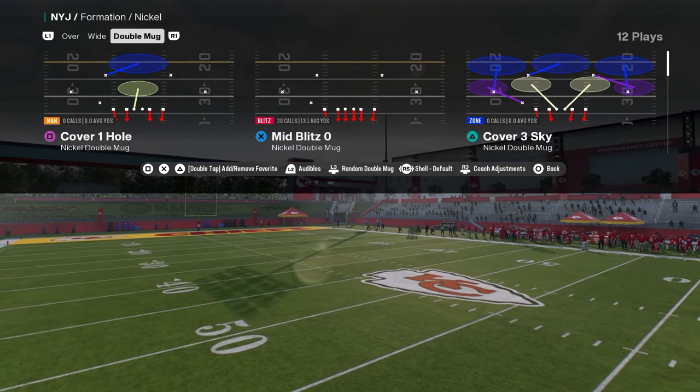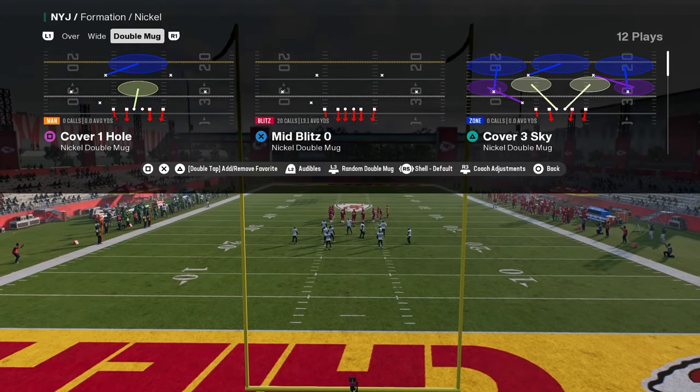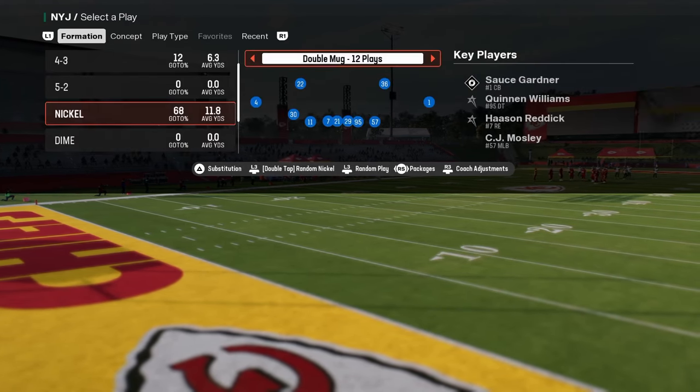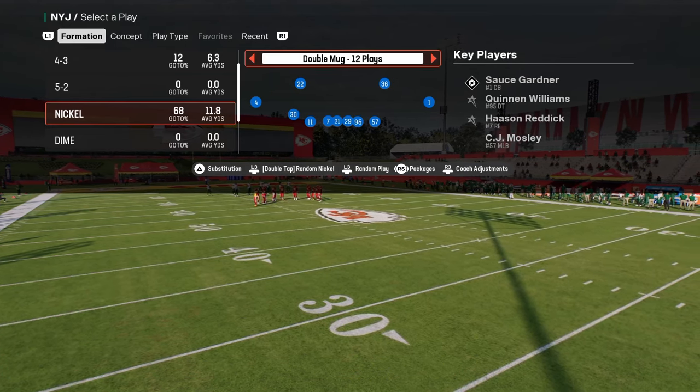You get access to everything over there — all the ebooks, a whole community that will help you get better at the game, a pro tip section, film rooms, and live lab sessions for members. Everything is over there. So now I want to talk about this defense that I like to run against Trips Tied In.